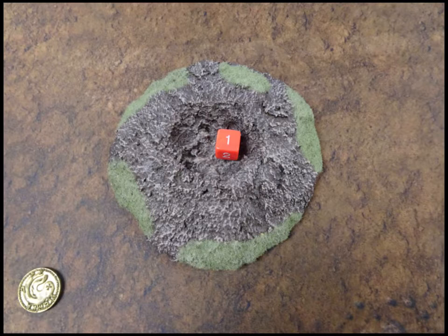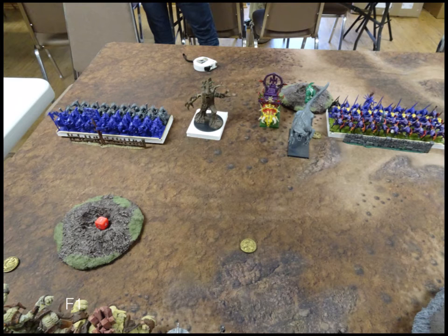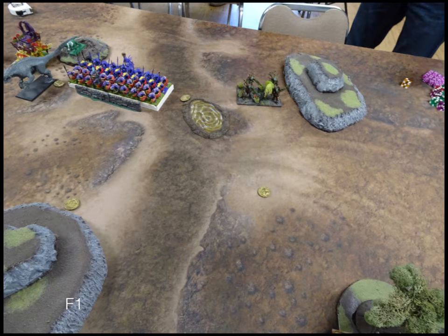We roll up for Turn 1, and it goes to the Forces of Nature. His Forces of Nature left flank moves up quite aggressively. We had seven tokens placed out — we rolled the max amount — so there's plenty on the board to grab, and this is also Kill and Pillage. On the other side, the Shamblers move up as slow as they do, without Surge.